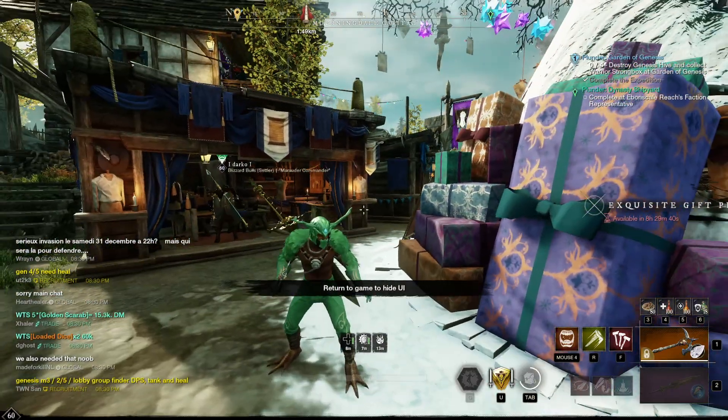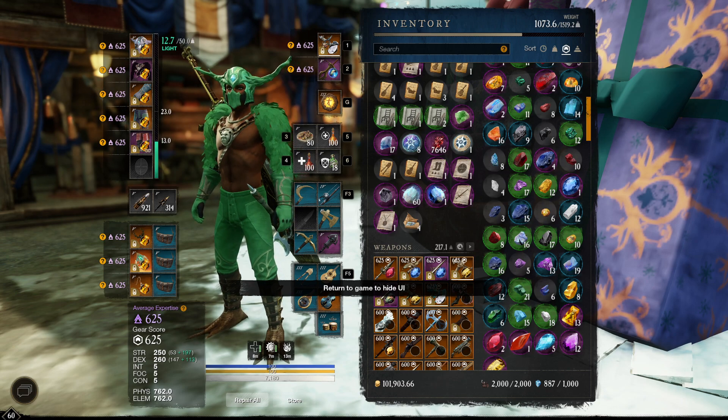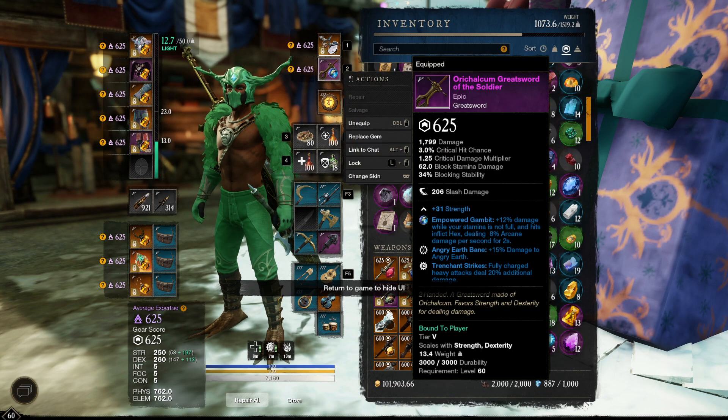Here's my greatsword setup for Angry Earth. The greatsword is always going to be Bane and Trenchant Strikes, and if you can get a third perk it should be attunement — preferably Flame Attunement — followed by Keenly Jagged.